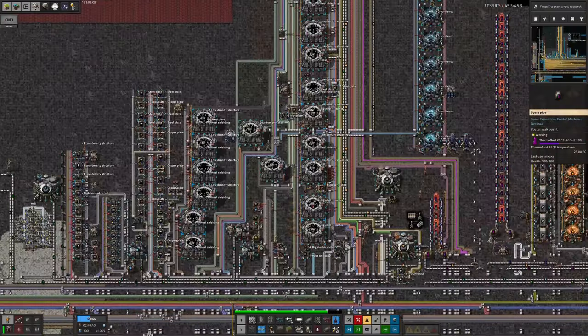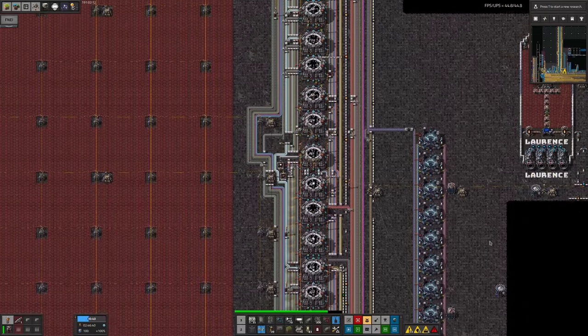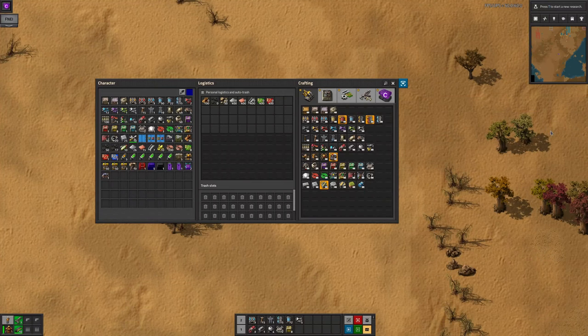This means you can run along your bus hammering Shift-C and very quickly get rid of all of the intermediates you don't want. These defaults are very powerful, however the mod is also extremely configurable, allowing you to tweak lots of elements of these features.